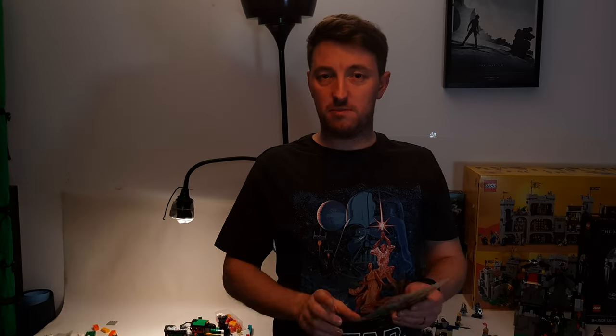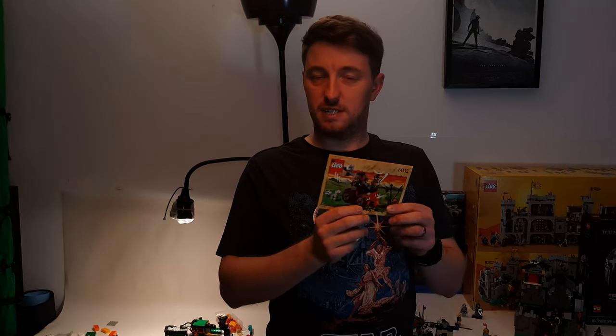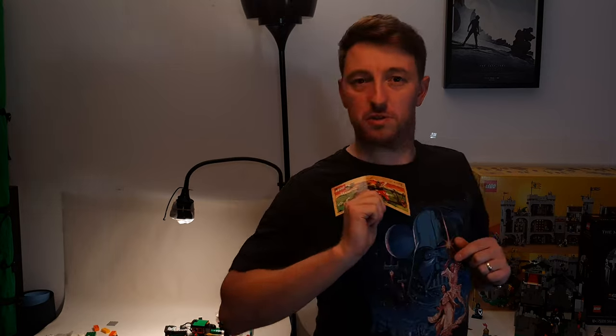Welcome to the channel. Today on Mr. Legobrick we are building a rather small set but a rather cool set. Again in our castle theme, this is set 6032. This one is the Bull Knights Catapult — I think it's just called catapult but I've got a couple of catapults. It's a wicked little set so let's just get on with it, let's build.